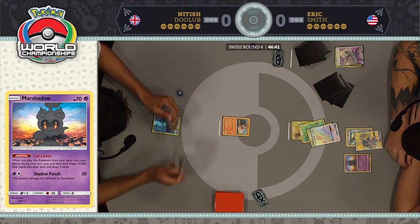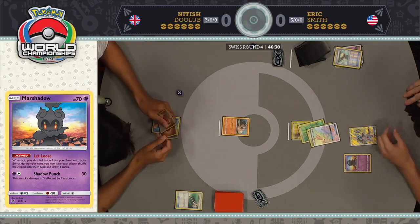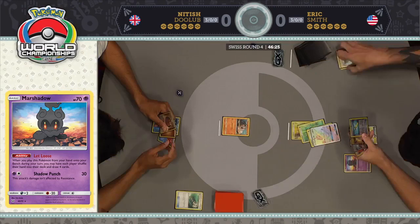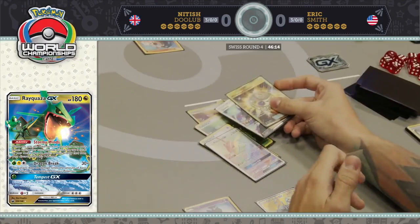I don't actually know why he played the Field Blower there. I would consider attaching an energy because next turn all you're going to be able to do is a pistol hand. And you can see exactly how you can get to three energy with this Rayquaza GX deck. I think Nittish will immediately regret playing that Field Blower as now we see the Fighting Fury Belt go onto Rayquaza GX. Marshadow Let Loose has been a big tech this weekend in these Rayquaza decks.